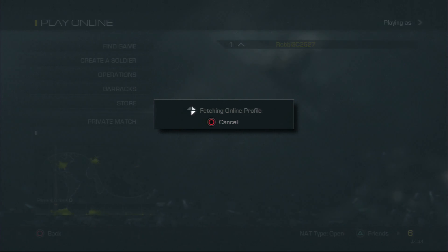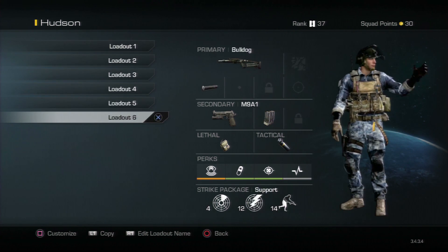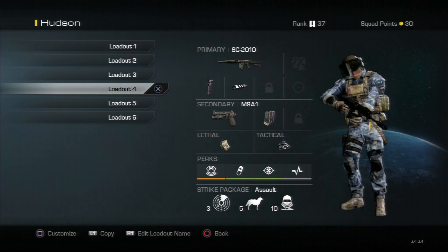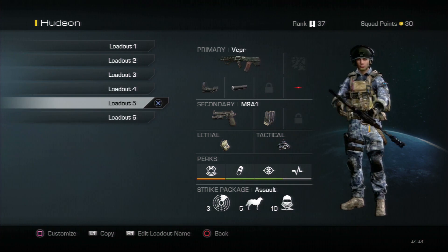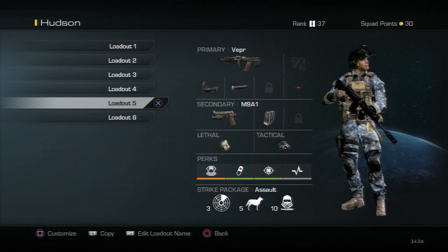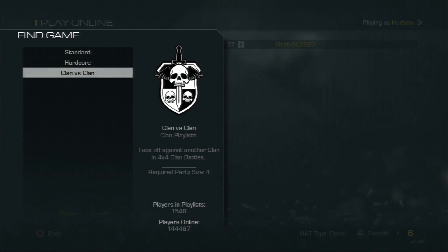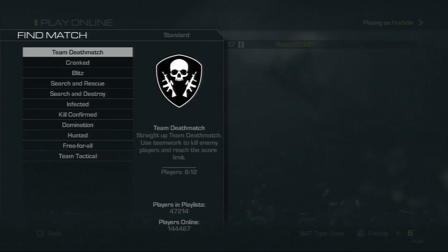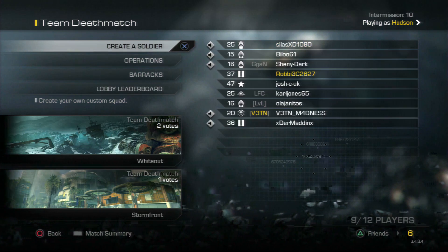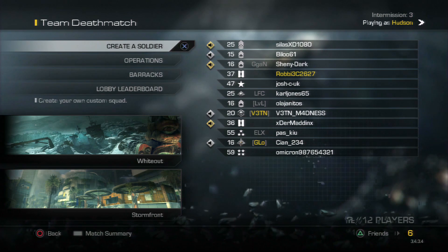I never thought I'd have to make this video. My created soldier is called Hudson — that's the stock name — and these are the weapons I was using. For this game I'm going to use the SC-210... actually no, I'll use the VEPR because I'm not too sure if I've already used the SC-210. Actually wait, let me check — no, I haven't. It's official: we're going to be using the SC-210.